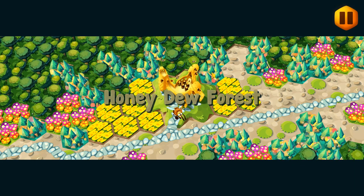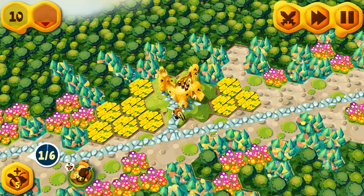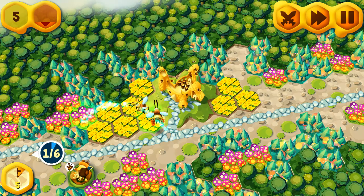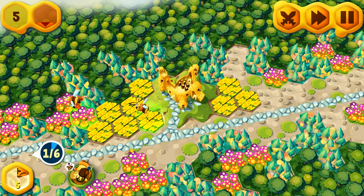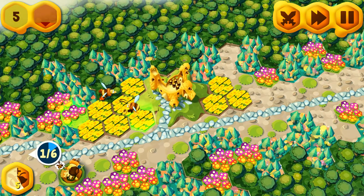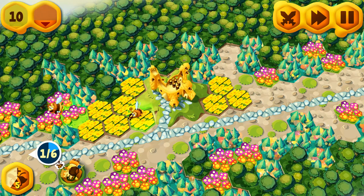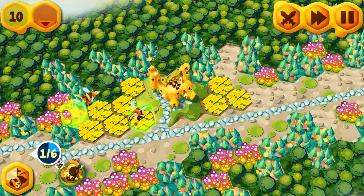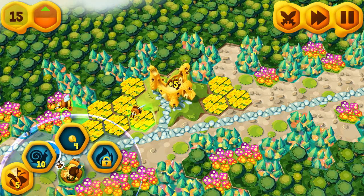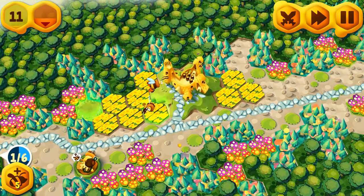I'm going to skip the dialogue because I already know what happens here. All right, skip. So we want to get another bee. There's lots of honeydew around, so I'm going to try and complete that objective. And not build so many towers — I don't think I need that many. I think one upgraded tower should be plenty.